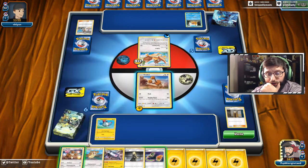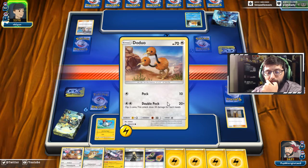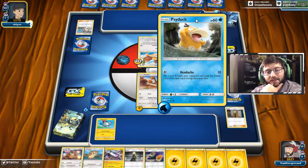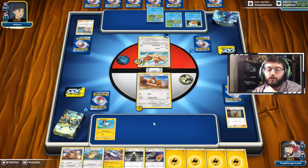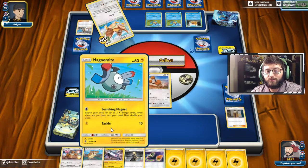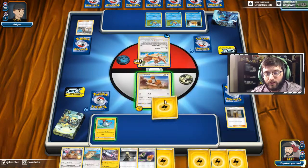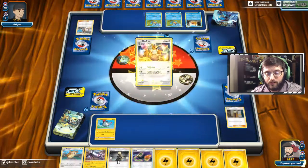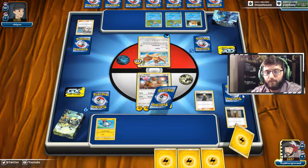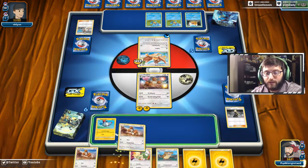I'm going to keep Dodrio in my hand and go for Looker. I want to attack with Peck — that 10 damage matters. Then we can evolve into Dodrio. I don't think they're going to hit 70 this turn; they're finally getting down a Squirtle. We're slightly ahead by about half a turn because we can evolve into Magneton next turn. Looks like we can evolve this, and we can't really do anything else, so we'll Cynthia hoping to get a Magneton — but that's not a Magneton, that's a bunch of birds.